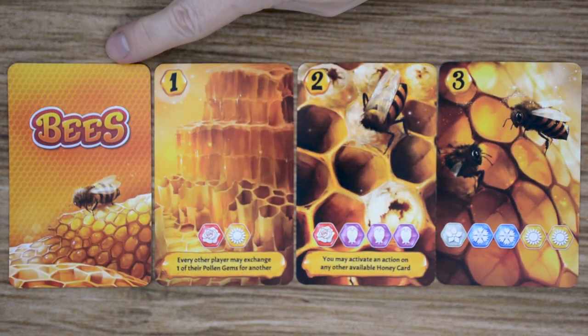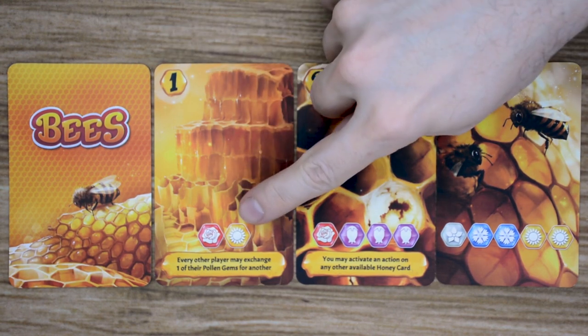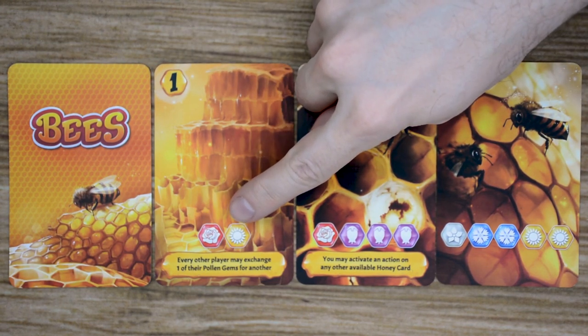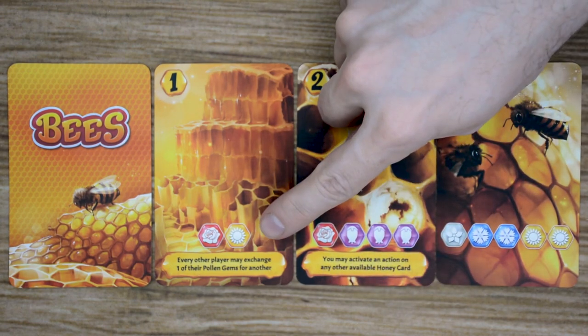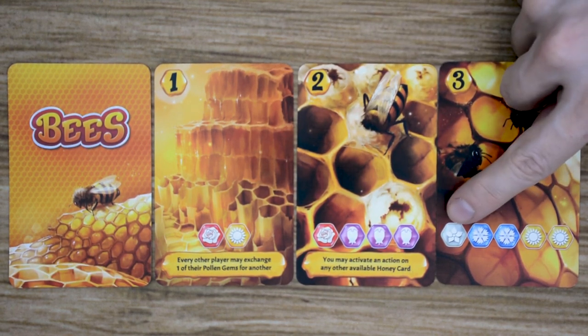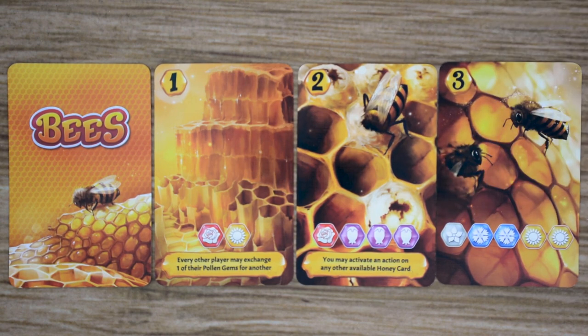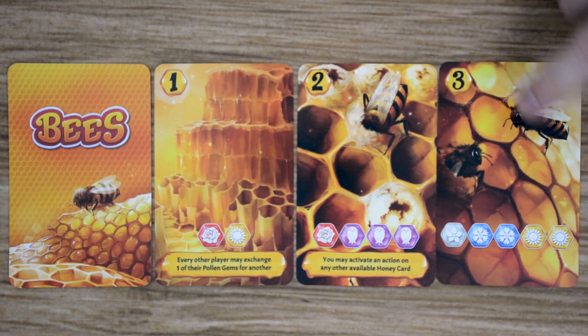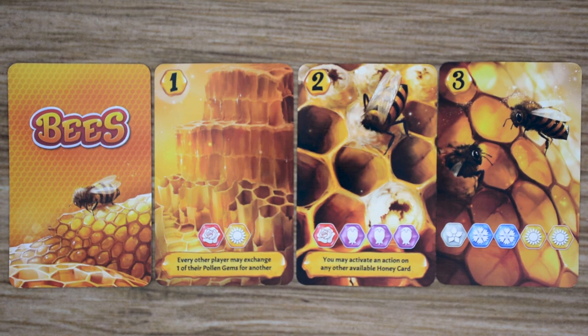The second deck of cards are the honey cards. Each of these cards is going to have a number of victory points in the top left corner. At the bottom of the card, each card will list the color and quantity of pollen gems the player has to discard in order to purchase that card. Some of the cards are also going to have an ability that will be activated once after the player has paid the cost. Some cards also have gray pollen, which means you have to discard one color of your choice for each gray pollen on that card. So with this card here, we have to discard two yellow, two blue, and one of any color of our choice to purchase this card.